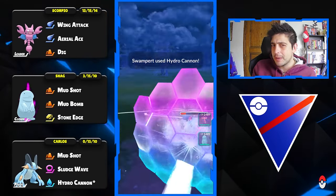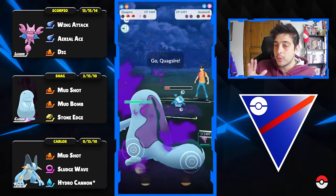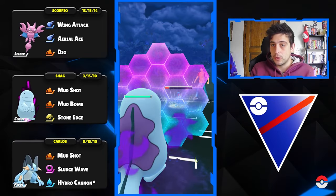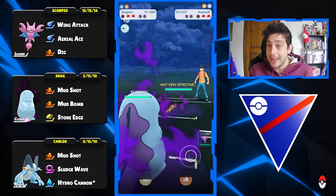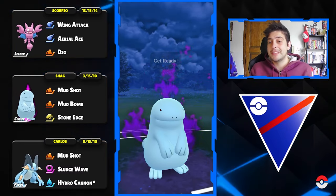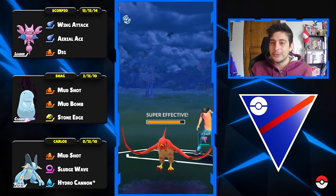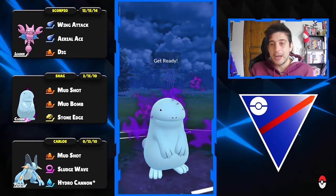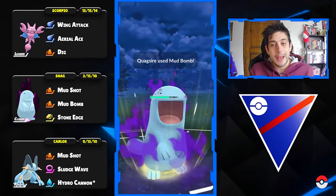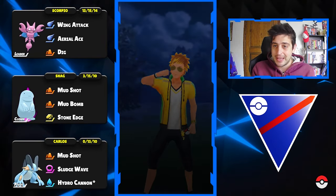Perhaps here we can get both of them out of play while we go in with our Quagsire to do some solid work. I decide to block, they go for the big nuke — the Hydro Pump. At the back there's a Typhlosion, so let's use Stone Edge to knock that Pokemon out immediately. Then that amazing Mud Bomb grabs the victory against this trainer who had a pretty strong team, but Quagsire doesn't care at all.